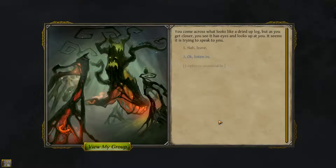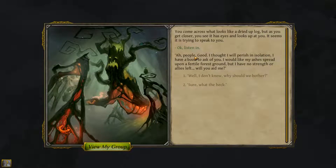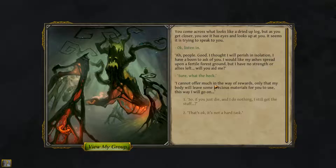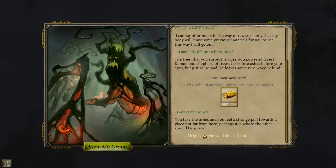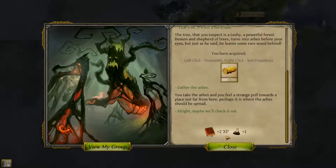You come across what looks like a dried-up log. As you get closer you see it has eyes and looks up at you. 'I thought I will perish in isolation. I have a boon to ask of you — I would like my ashes spread upon a fertile forest ground, but I have no strength or allies left. My body will leave some precious material for you to use.' The tree, which you suspect is a leshy — a powerful forest demon and shepherd of trees — turns into ashes before your eyes. You take the ashes and feel a strange pull towards a place not far from here. Let's go check it out.